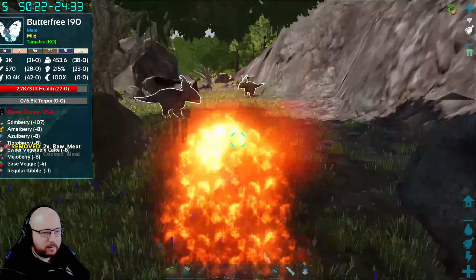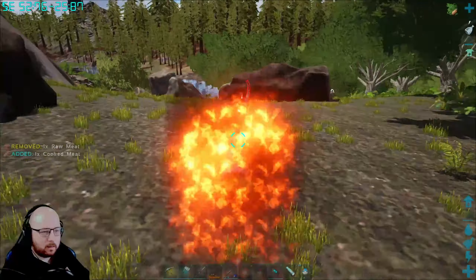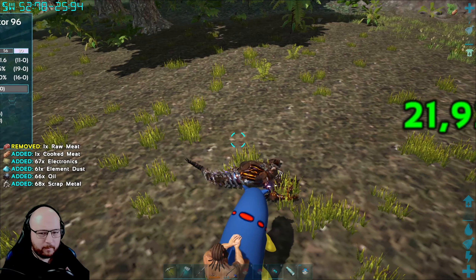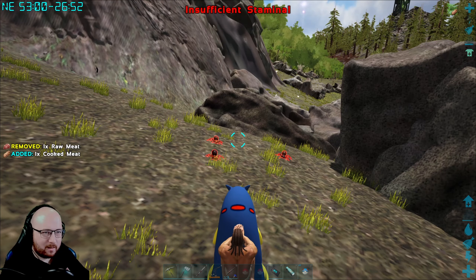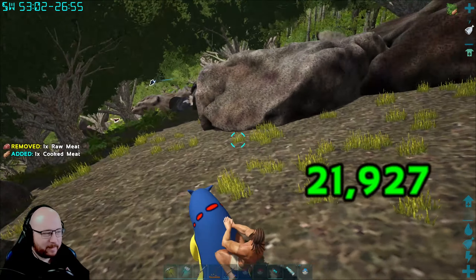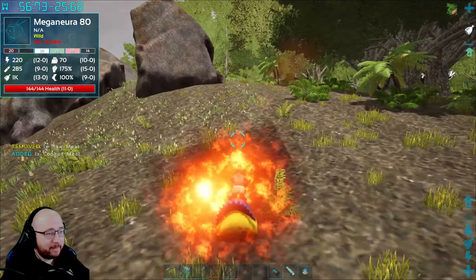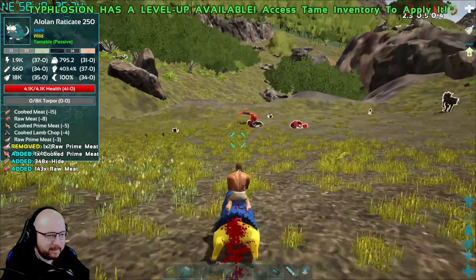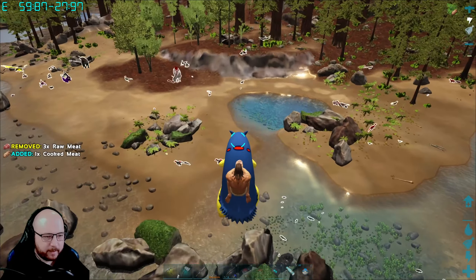Maybe it only damages dinosaurs above me. Got to make sure we kill her because we'll get those electronics as well. Now this is a scary spot — we do have to be very careful out here. Let's wait for him to regain stamina. While Typhlosion is a big boy right now, dealing pretty nice damage, I don't think he's going to be our main hitter. I have no idea where all of these Deinonychus have come from.